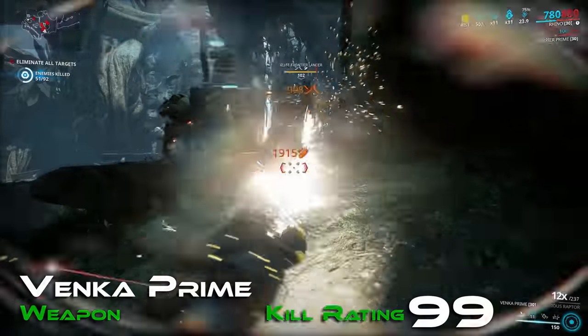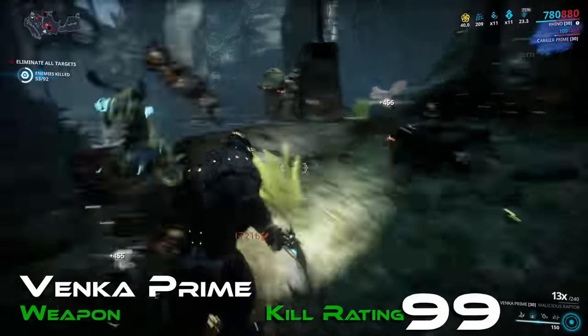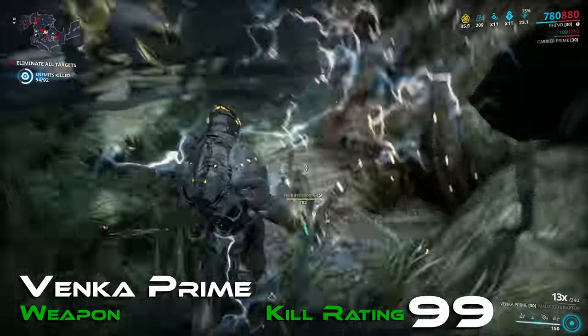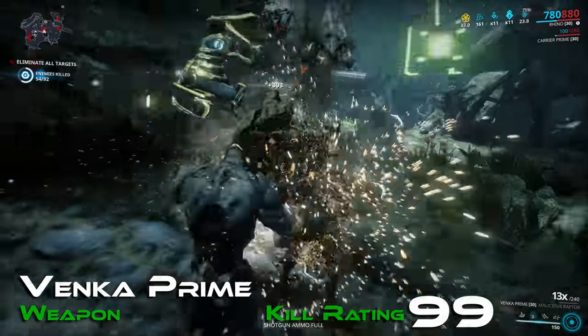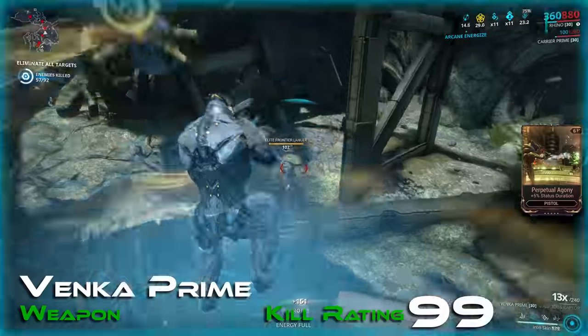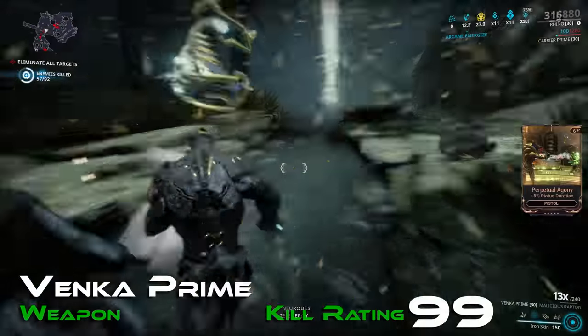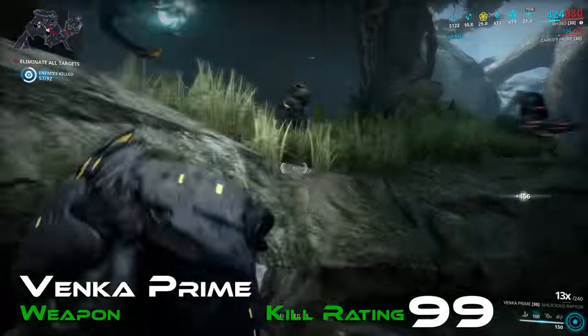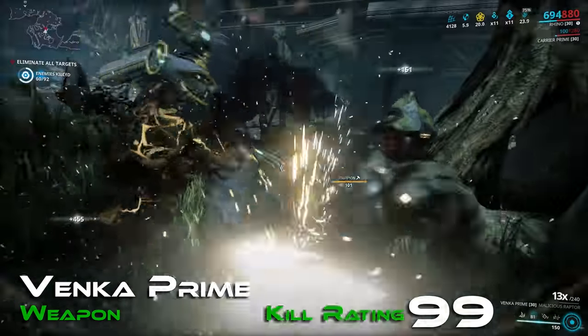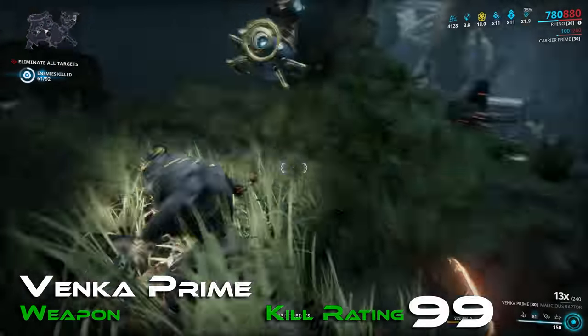Just a hair off the top with a kill rating of 99, Venka Prime is the Queen of Claws. This weapon is again a master of slash with a very potent stance set. Venka Prime uniquely dials up to a 13x combo multiplier, although this doesn't actually enhance Weeping Wounds or Blood Rush any further than usual. You really do hold the ferocity of Valkyr with this weapon.